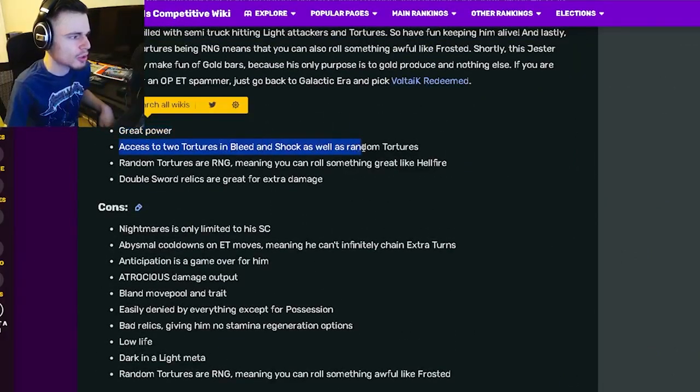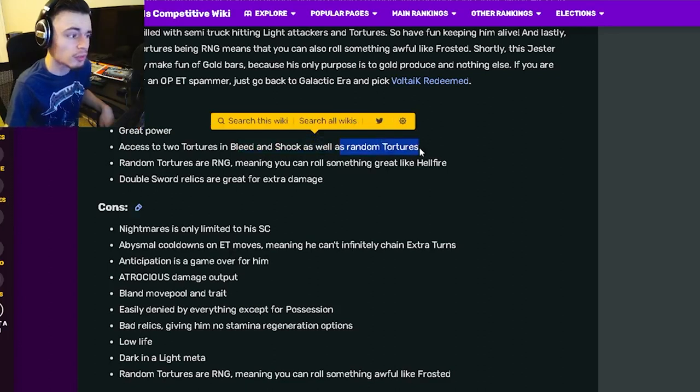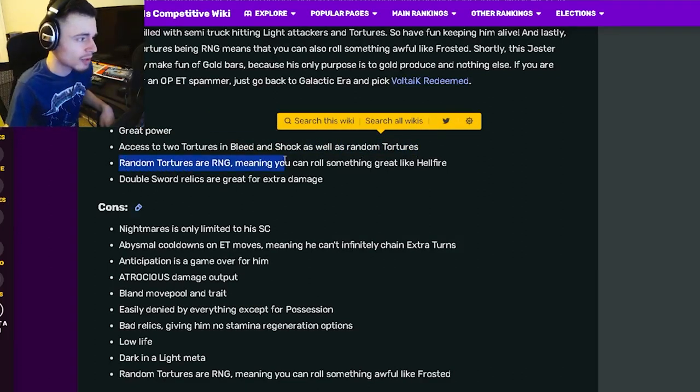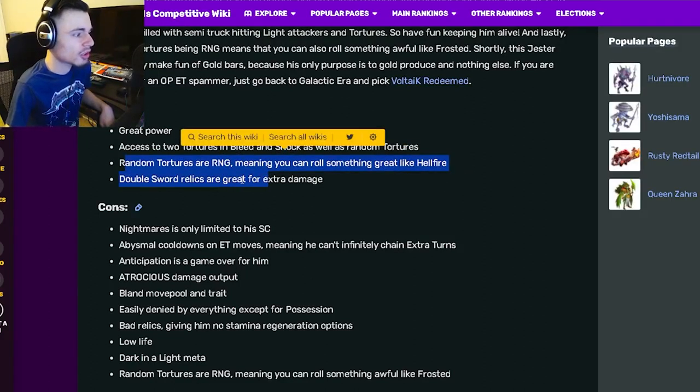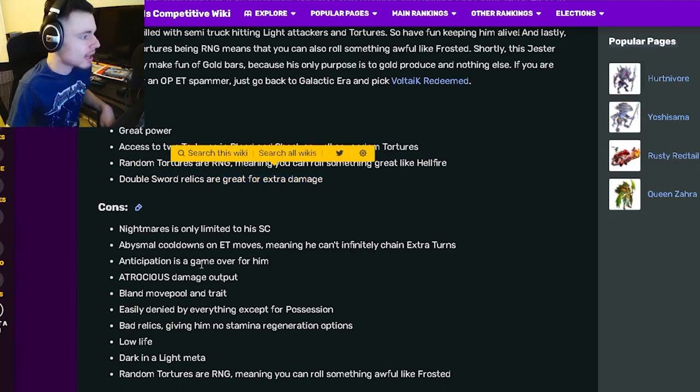His pros are great power, access to two tortures — Bleed and Shock — as well as random tortures, which is pretty good. Random tortures are RNG, meaning you can roll something great but also something bad. His double Sword relics are great for extra damage, which is very true.